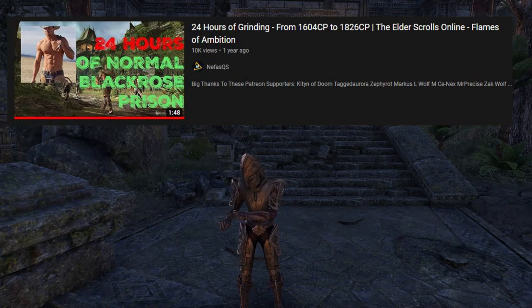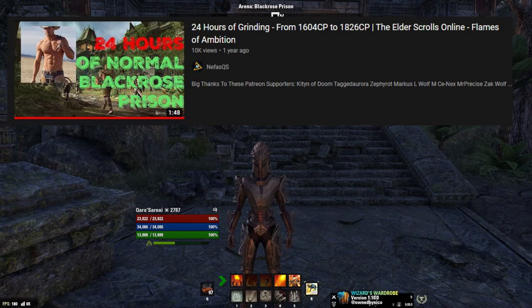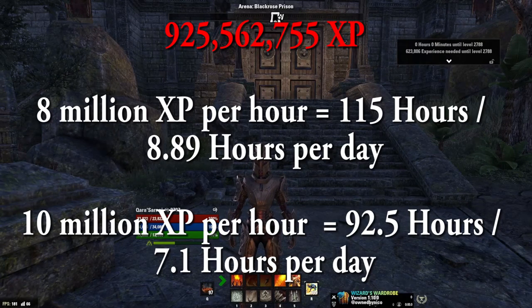So for the next 13 days, I will be grinding at least 925,562,755 XP — at least. If we go with 8 million XP an hour in normal Black Rose Prison, we'll probably need a total of 115 hours to go from roughly 2800 CP to 3600 CP. The event lasts 13 days, so that's about 8.89 hours a day.